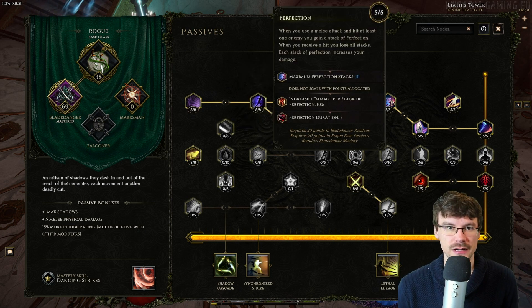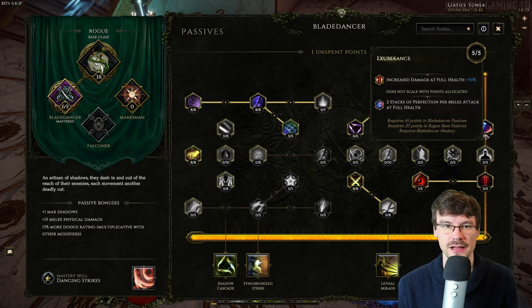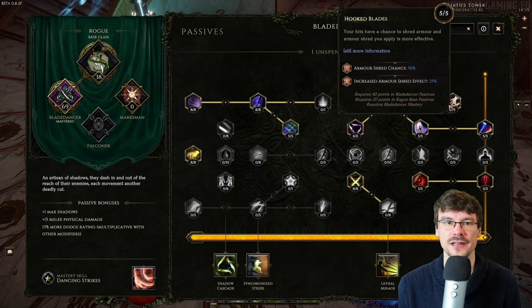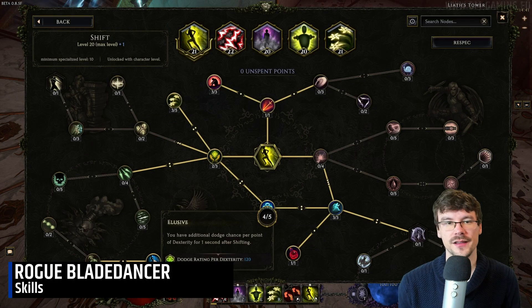We also take the node that increases your damage and armor, especially dodge rating, when you stack hits on an enemy. There's also additional damage at full health, increased critical strike multiplier, and lastly 5 points to increase the armor shredding effect.